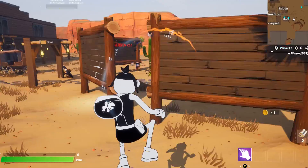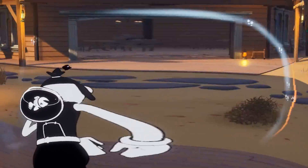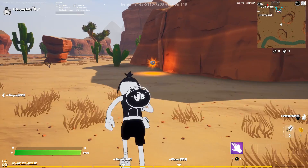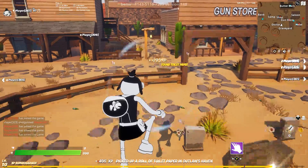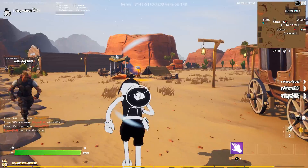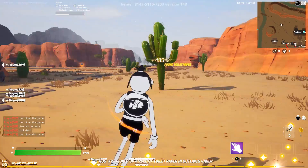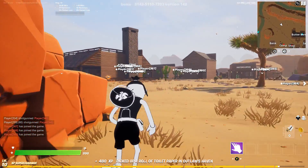Once you select that and click play, you'll be loaded into a match. A private match may actually be better. This map specifically has a lot of XP enabled and you can get it by doing different things. If you run around and find these toilet paper rolls, you'll get experience just for picking them up — nearly 500 XP for that one. It does go down a little bit after you play for a while, but this is a great example of how well this works.